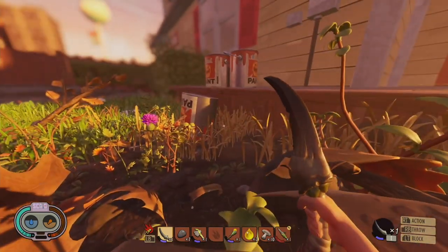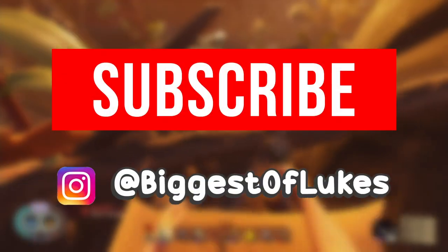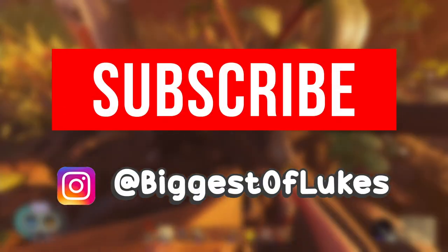There you have it guys, that was the Battletoads easter egg in Grounded. I do hope that you enjoyed this video and if you did, please be sure to leave a like, comment and subscribe. I've been the Royal Gorilla. Over and out.